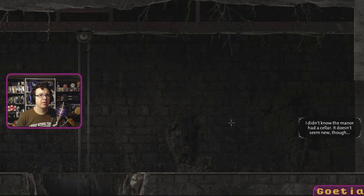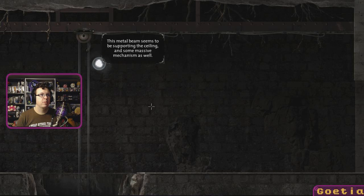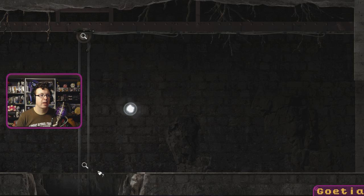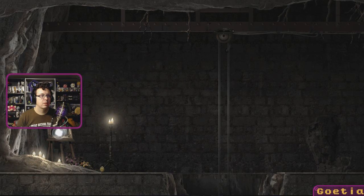I don't know how to sell it — it doesn't seem new though. Mechanism cables go down this well. Each clue takes me deeper underground — what am I going to find there? That beam seems to be supporting the ceiling; it's a massive mechanism as well. Cables go down this well, yeah we did that. What — that's my portrait and all these candles, it's like a mausoleum.